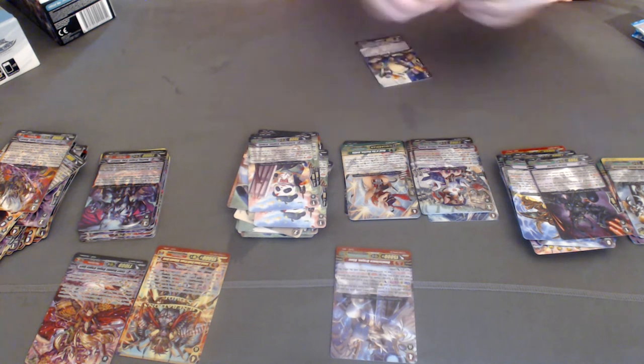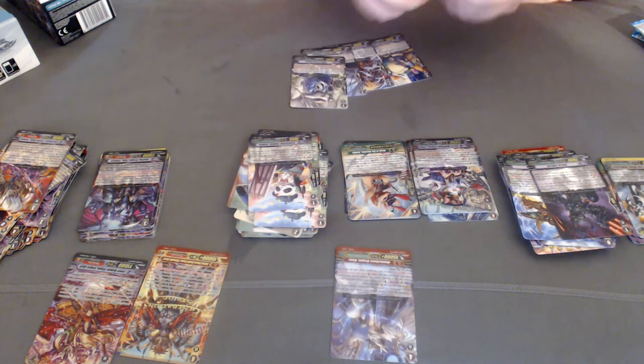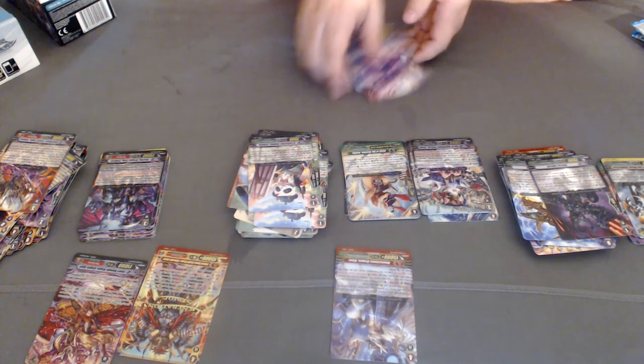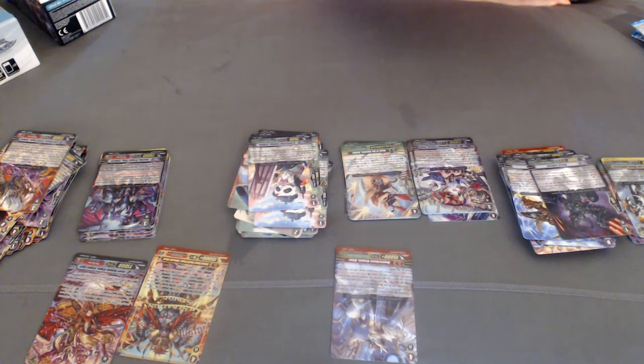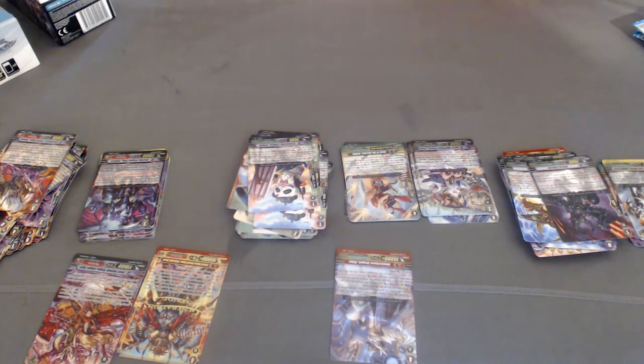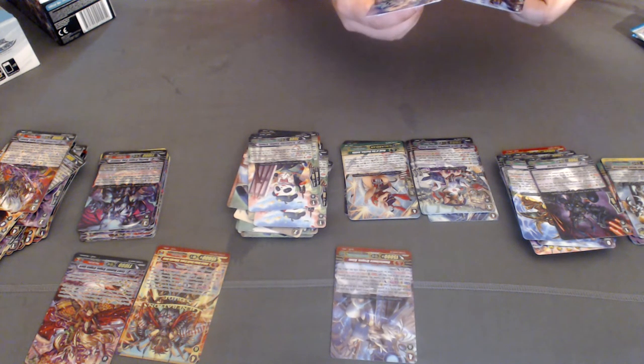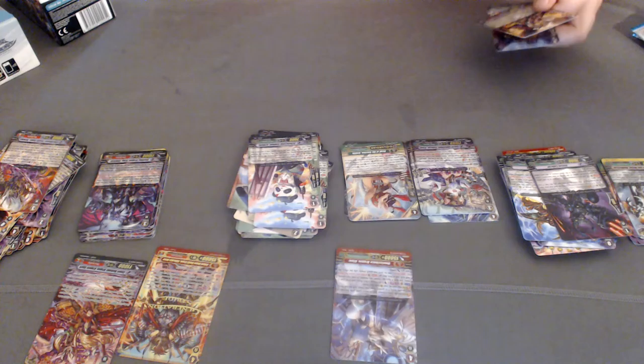Did I miss a card? I'll have to look back and see. Maybe I'm just being paranoid. Rosenberg, and Crow of Feathers Fugen.